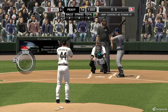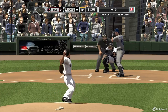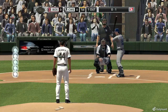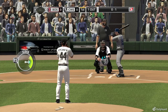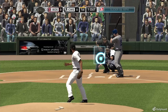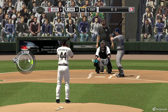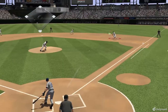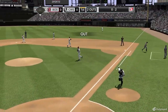It's Dustin Pedroia in the box now. Watches that one high and outside — called strike one. Strike two. No balls, two strikes. Short in the swing, short enough on the bat. Well, he gets the breaking ball right over the heart of the plate — he must have been looking for something else.